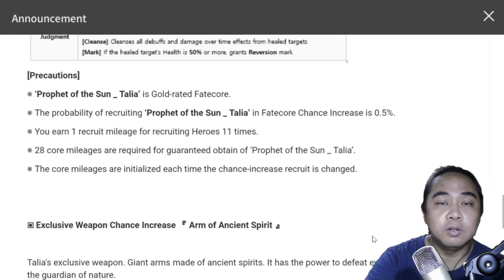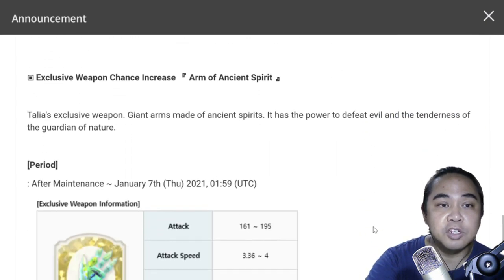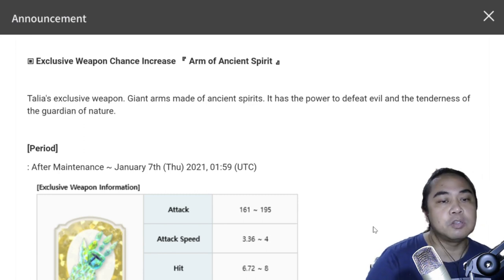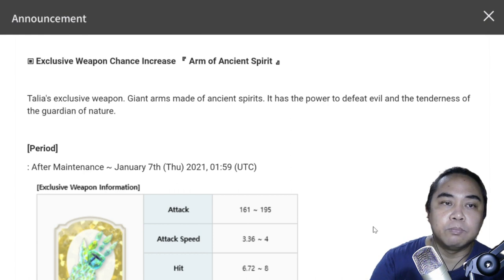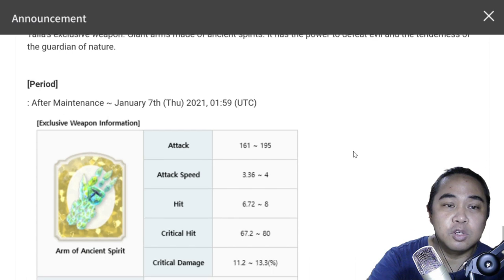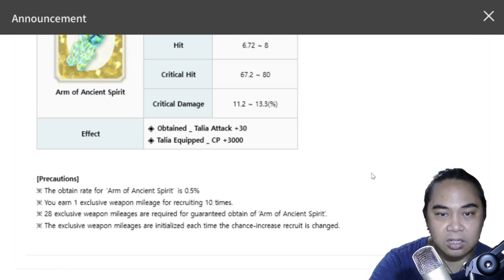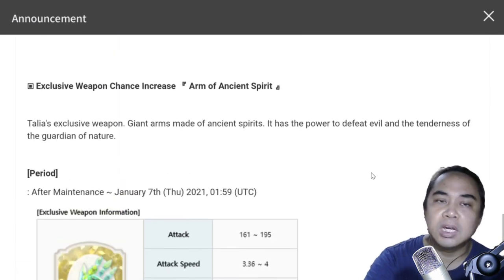As for her exclusive weapon, Arm of the Ancient Spirit — I wouldn't recommend spending for it. It's really just another way to spend Zest and not do so effectively. I would discourage summoning for the exclusive weapon. The rate is the same at 0.5%.